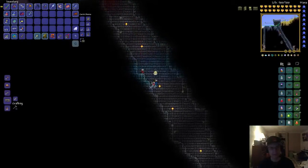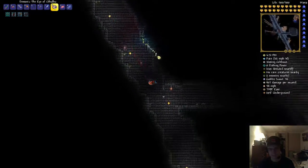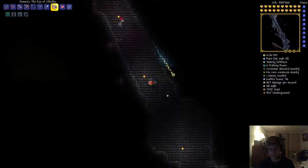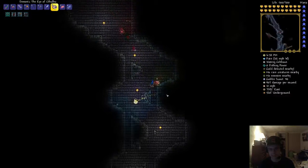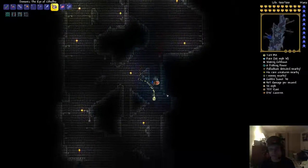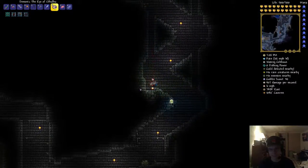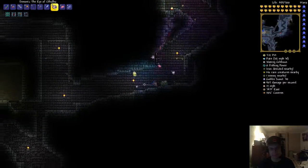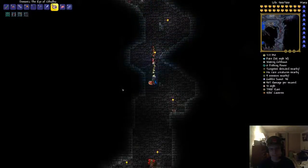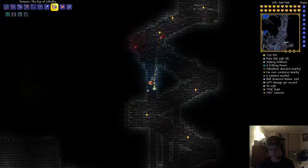Let's get our Eye of Cthulhu out and investigate. I don't see any cultists anywhere. Plus I defeated Gollum, so why are they not appearing? Is there something I'm missing, something that I completely overlooked? Where would the cultists be? Is it right at the entrance?